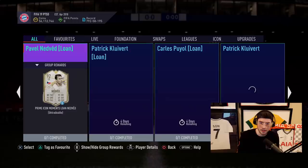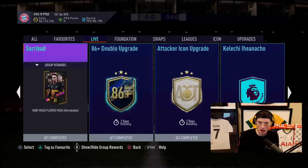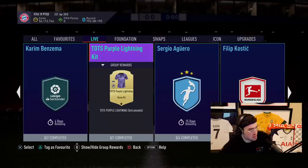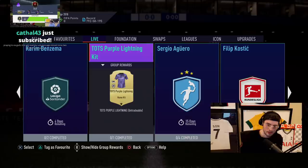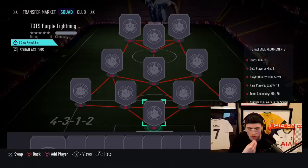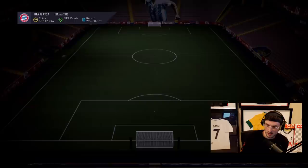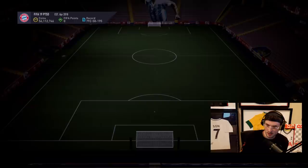We have a Team of the Season purple lightning kit available in SBCs. Let's scroll to find it — yeah, there's a Team of the Season purple lightning kit today. It's lightning with purple on it. If you're interested, you need to submit eight gold cards — I misread it as 11 silvers but it's eight golds. I feel like you'd have to be really passionate about this kit to want to do it, but it's not a bad kit.